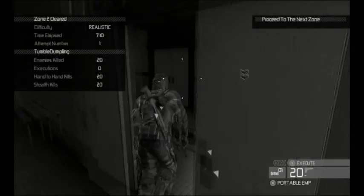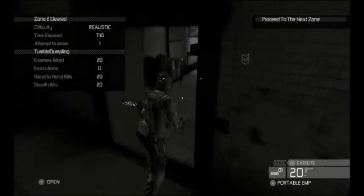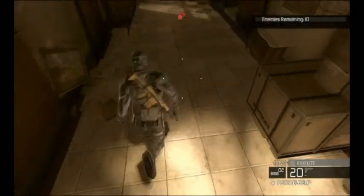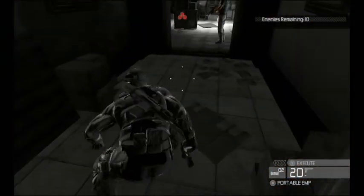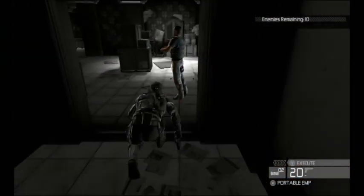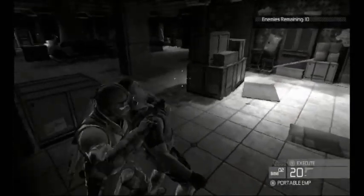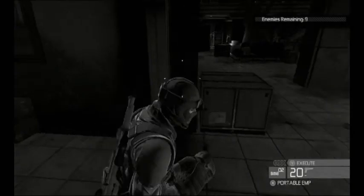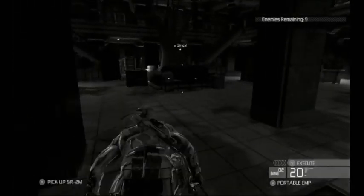Welcome back to the second part of the 100% Stealth Challenge. They made it nice and easy for me here — you just walk right up and grab him. Sometimes I use a sticky cam to lure that guy out, but in that case I just didn't need to.